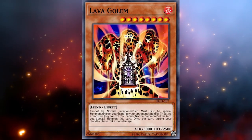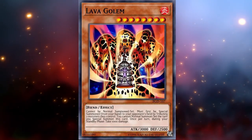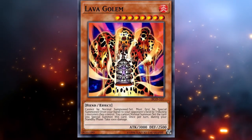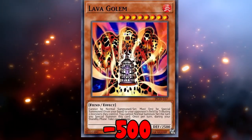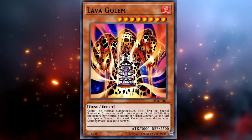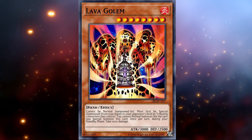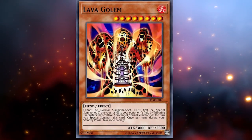Level 8 Fire Fiend — Lava Golem can special summon itself to your opponent's field by tributing two monsters they control. It does take away your normal summon, but during the standby phase the card's controller takes 500 points of damage, which means your opponent. The centerpiece of toxic stall in Duel Links since this card dropped. But the card has actually gotten better in ways, and not for any stall reasons really.